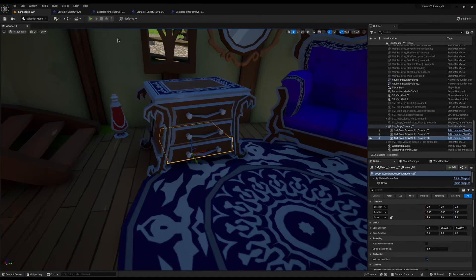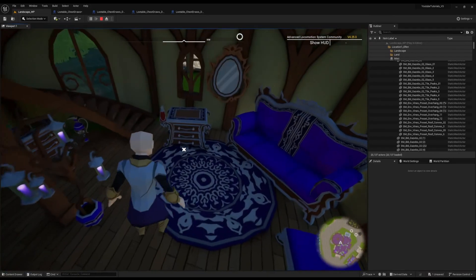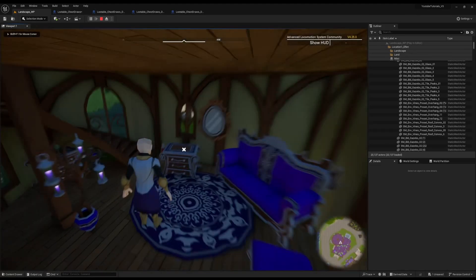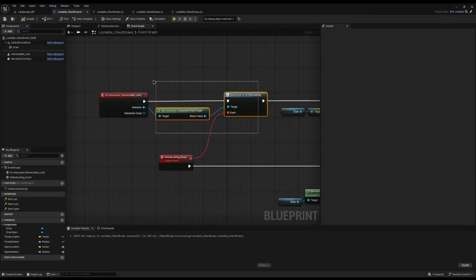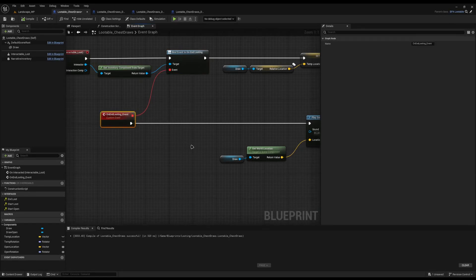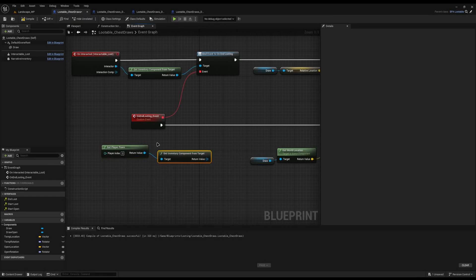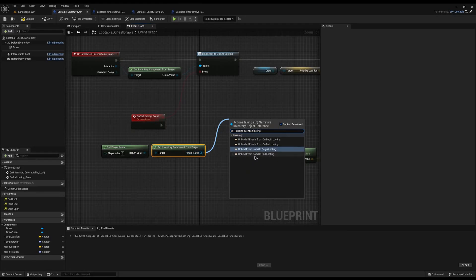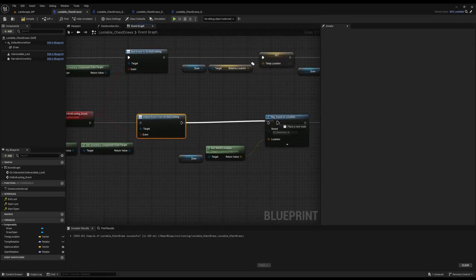There is one bug remaining before we can successfully test the drawers properly. If you open the bottom drawer and then open the top drawer, when you close it both drawers close again. The reason is on our drawers, when we bind to on end looting we need to unbind this event, otherwise it will remain bound every single time you end looting. It's really easy to fix — right click, get player pawn, drag off and get inventory from target, then unbind event from on end looting, connect the event reference to say which event we're unbinding, and connect it back. That is officially our drawer system set up and lootable.